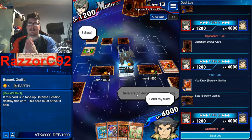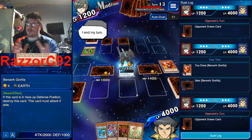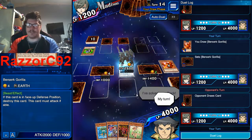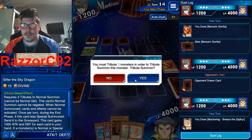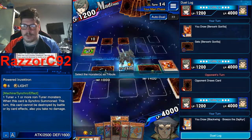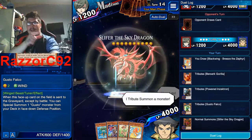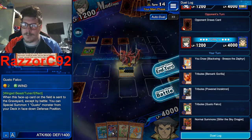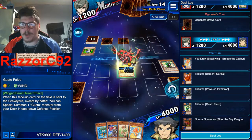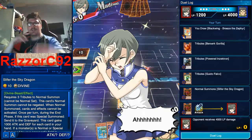Last turn. She summons one monster — that's fantastic, there'll be another turn. Now I tribute three monsters and summon Slifer the Sky Dragon! It's got 4000 attack because we've got four cards in our hand. Change to battle mode and end it with Slifer the Sky Dragon — boom, that's what I'm talking about!